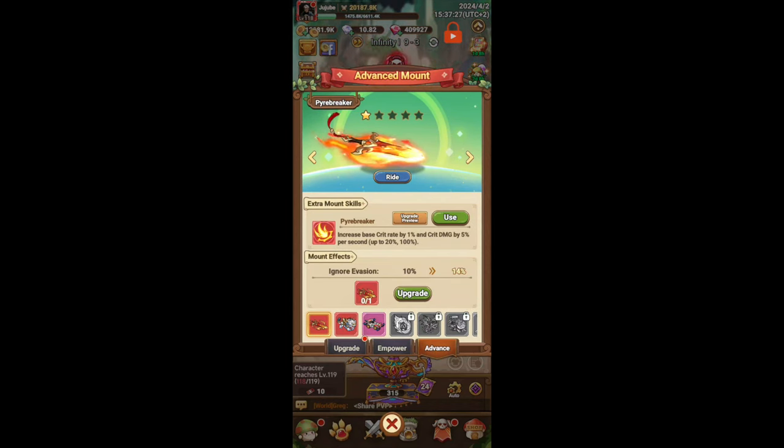Pirate Breaker is by far the best mount for archers. It allows you to do so much extra damage — it increases your base crit rate by 1% and crit damage by 5% every second, up to an extra 20% crit rate and an extra 100% crit damage. So you end up doing a lot more crits and more damage, and that's really helpful. You can use this in both PvE and PvP and it works really well.